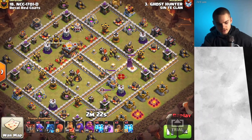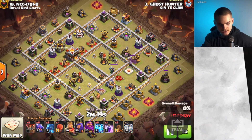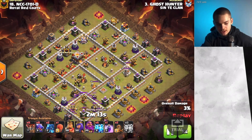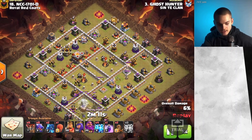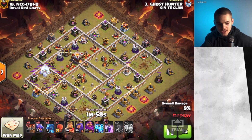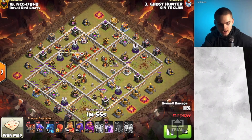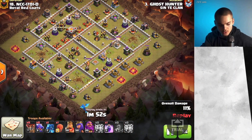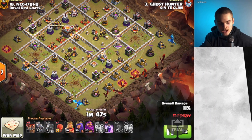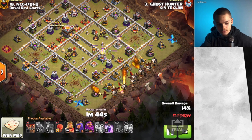He started off by using two Lightning Spells on the Sweeper, and then six Lightning Spells as well as three Earthquake Spells to take down three Air Defenses, which is going to create nice pathing for the Dragons that are soon to come. Because you don't have heroes right here — who are often going to be acting as funnelers for your Dragons — he uses two E-Drags on both sides, and that is going to be what's funneling for the Dragons pretty much the entire raid. Here's one E-Drag on one side, then the other E-Drag on the other side, and then you send in all the Dragons through the middle of the base just like so.